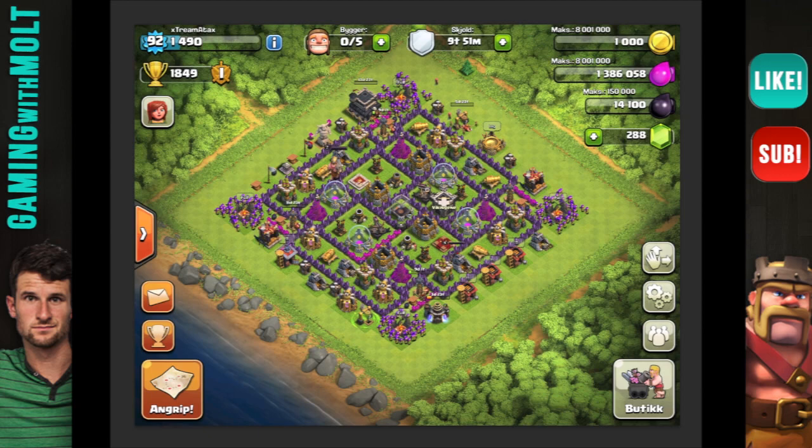Otherwise, it's really, really good. I like how it's laid out and it seems like it's pretty well protected. You've done a good job of alternating your point defenses — Cannon, Archer, Cannon, Archer — all the way around the base. You've also done a good job of keeping everything close to the walls, which a lot of people don't do, so that your defenses can really protect and people can't get any free trophies. But since you're farming, you don't really care too much about trophies. That's pretty much it for Xtreme Atax — pretty good base. You're probably at Town Hall 10 right now, so congrats on that.